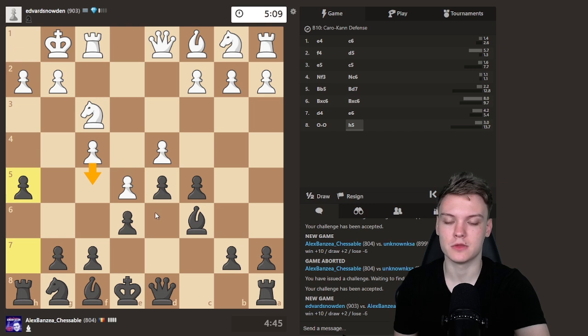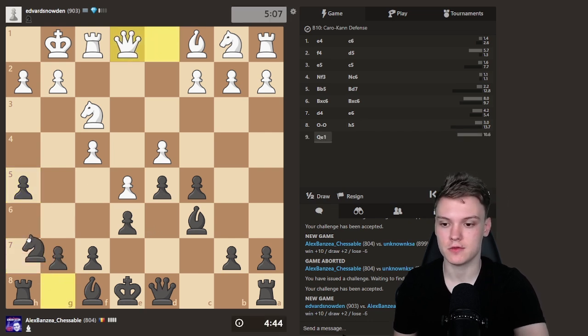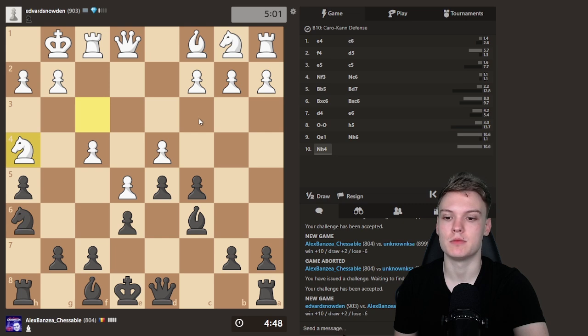Not sure if he could do F5 — I kind of doubt that he can. Maybe it's his best try. Because if I get to maneuver my Knight towards F5, it's gonna be like a pretty easy game for me, since he won't have any ways to break. So Queen E1 — pretty logical move for this structure. But now the Knight has a free path towards F5.